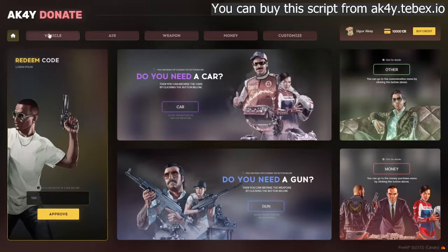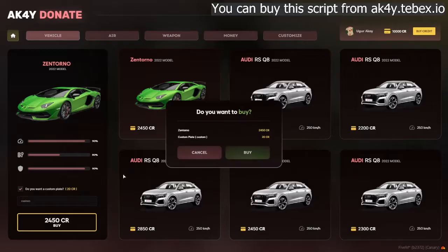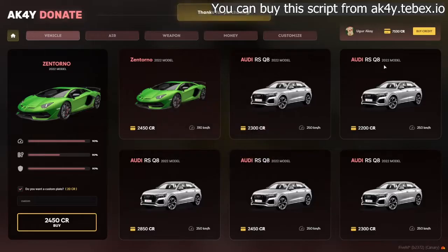With the credit system, players can buy anything they choose to. At the vehicles section, you can see the listed vehicles. And when you choose one, the bottom left corner shows players a plate option along with the price for it.